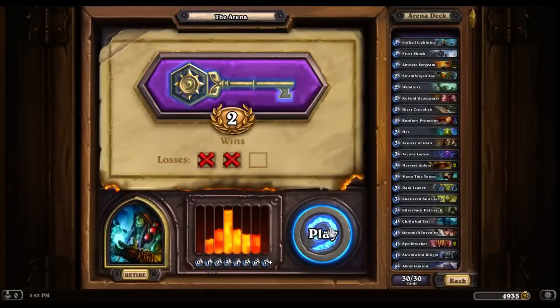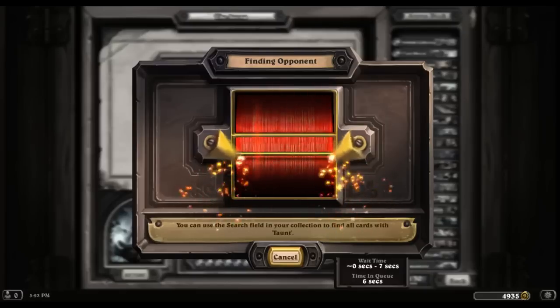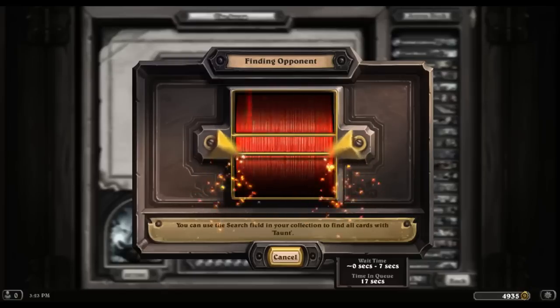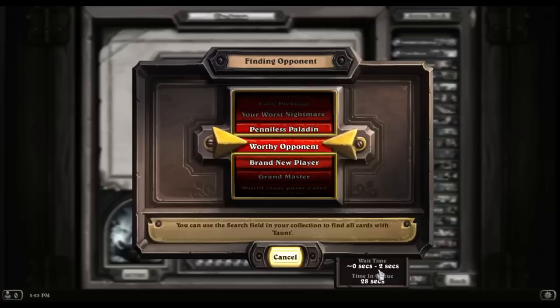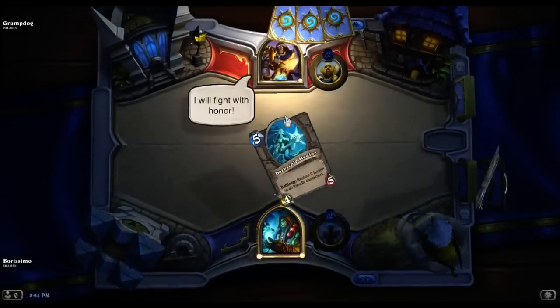Two wins. I need one more win to be average. I need two more wins to preserve my dignity and continue my streak of never having gone below four wins with the Shaman. Finding a new opponent here, taking some time. The game's not bugged, that's nice. Was it really 30 seconds in the queue? Wow. Up against a Paladin, Grump Dog. Wow, that's a good name. Well named, sir.